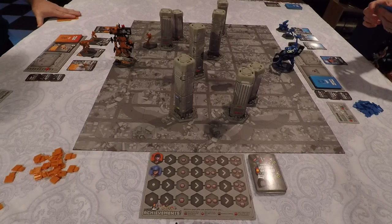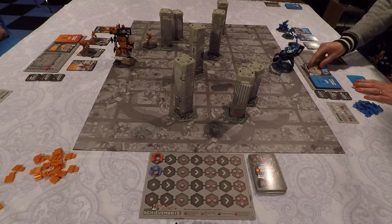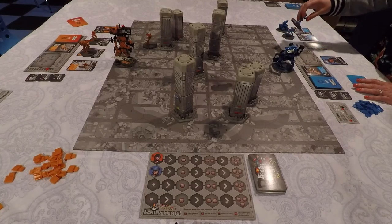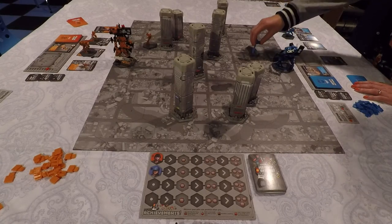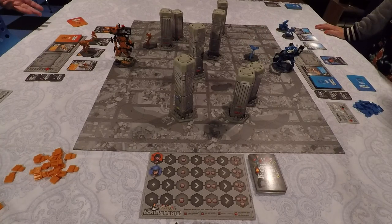Now it is Len's turn to deploy. She also has a deploy card and deploys her Scoot and Shoot — her recon unit — placing him on the board. Now that we've both completed our deploy phase, it's time for movement.